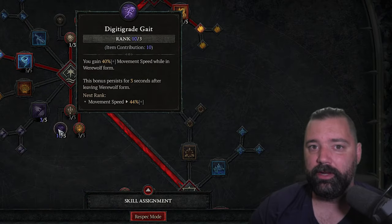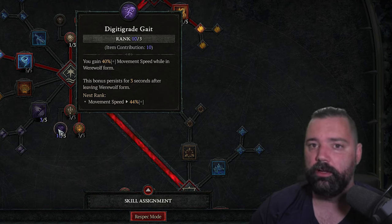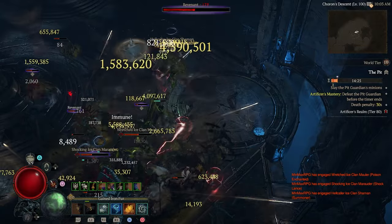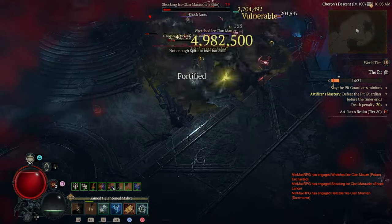You'll see that the 10 ranks in Digitigrade Gate are all from item contribution, so we don't actually place a point here manually — we gain all these through our items, tempering, and so forth. In general, the skill is going to increase our movement speed when in Werewolf form. Every time we cast a tornado or even Blood Howl, you'll then be able to use that movement speed.